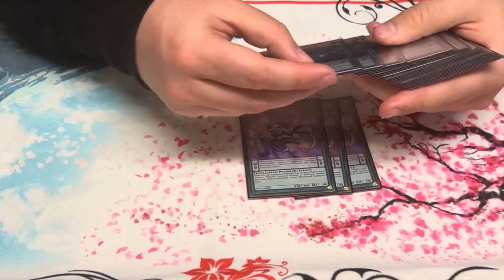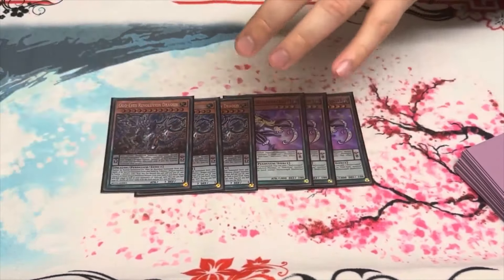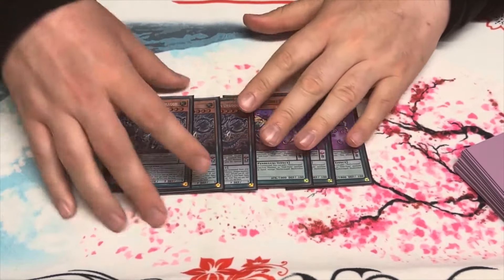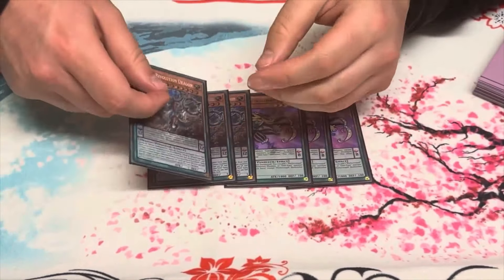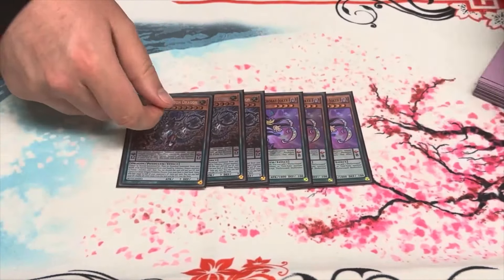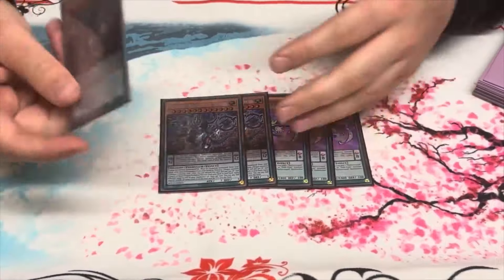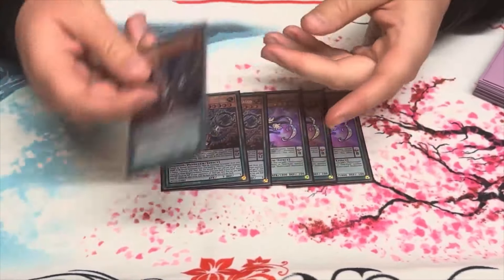3 Joker, 3 Odd Eyes Revolution. Pretty much if you open Odd Eyes Revolution in this version of the deck, that gives you a chance to search Seeker Village off of Majestee — because you normally summon Ignister, summon Majestee, and then Majestee fetches Subscaris. But if you open a Revolution, that gives you the opportunity to search Seeker Village because you already have a copy of Revolution in hand. That was a key thing I learnt this weekend. This card also searches your Luster and Master. Joker is really good as a normal summon to search your Odd Eyes Revolution.